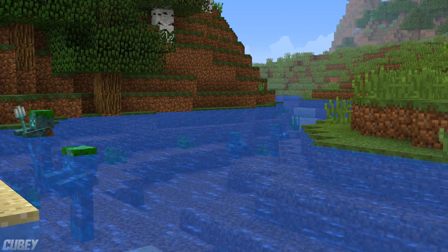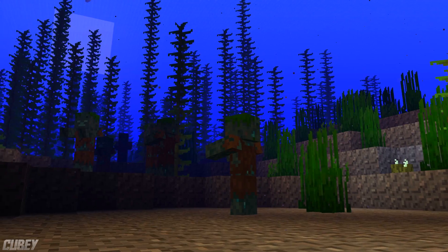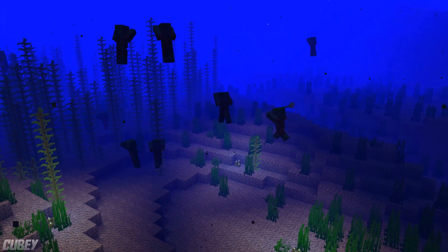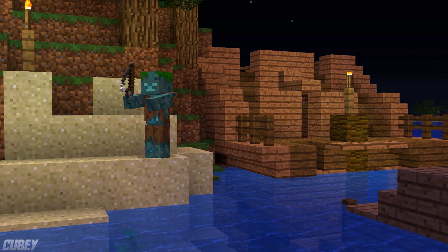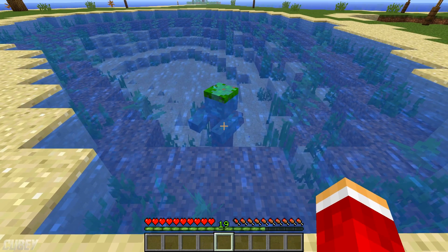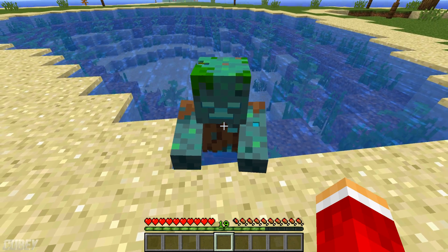Drowned actually have a higher spawn rate in rivers than any other ocean biome. During daytime, Drowned tend to chill down near the ocean bed, but at night they will commonly scout for potential victims closer to the water's surface, sometimes even briefly stepping onto dry land. However, once on land, they will soon search for a nearby body of water. Drowned will not exit bodies of water with the intention to chase players at daytime, as they know they will burn if they do so.